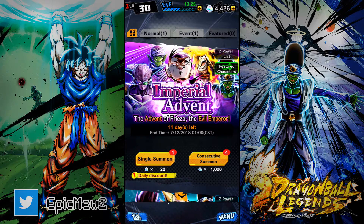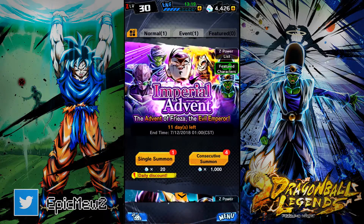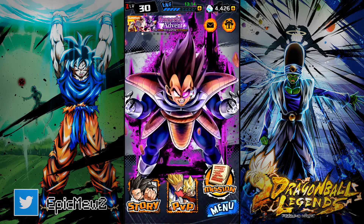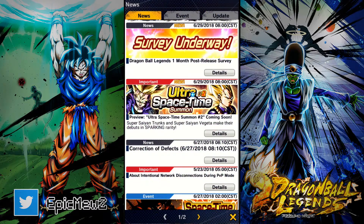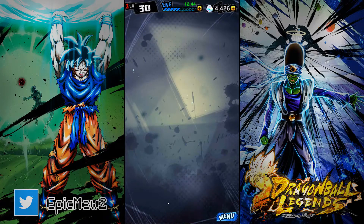Today we're only winning something on this banner, and I'm not even sure how much. If we look at the home menu you can see 'coming soon' in legends. The news shows the Ultra 2 Space Time summon is coming next — the one related to the original Goku, Piccolo, and Pan banner — and it's going to have Super Saiyan Trunks and Super Saiyan Vegeta on it.